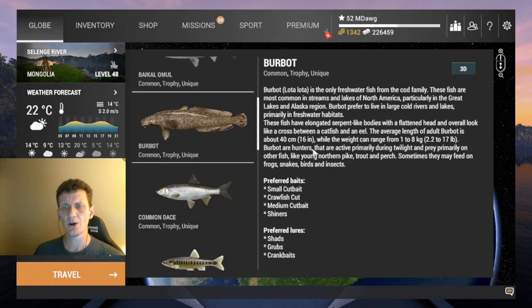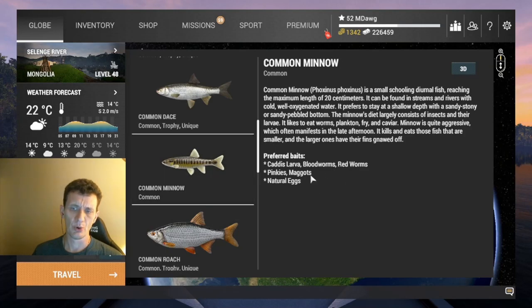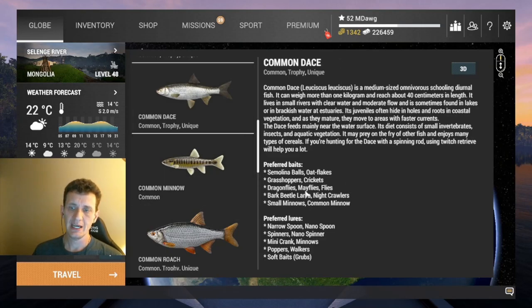Burbot, at least in RF4, tend to be overnight. The description says they're active primarily during twilight and prey on other fish like young northern pike, trout, and perch, and sometimes feed on frogs, snakes, birds, and insects — I've caught a lot of burbot on frogs. Common Dace is going to be a really small thing. Semolina — so the common minnow actually goes for more meaty type baits, but the common dace you might occasionally catch on smaller lures. Baits include semolina, oat flakes, grasshoppers, and crickets, so kind of a little bit of everything on the common dace.